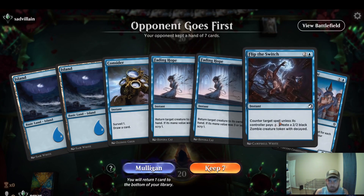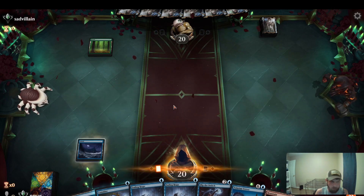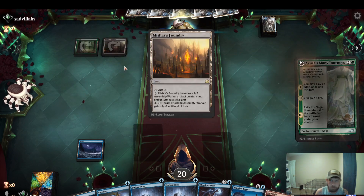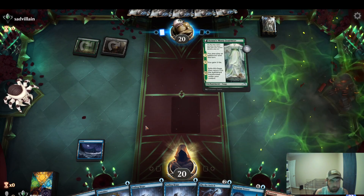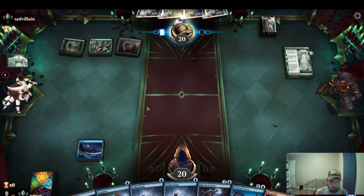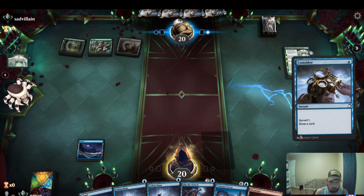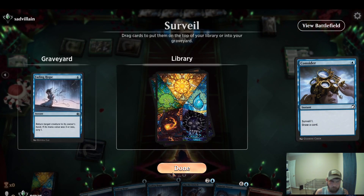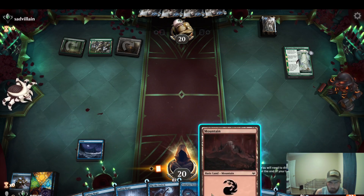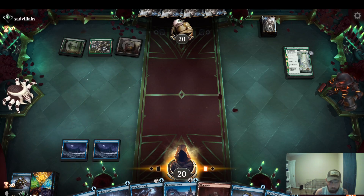No red mana but we have no red cards so let's keep it. We're gonna play this — there's an enchantment, I really hope not. Alright, Foundry, okay so maybe ramp. There's a Fading Hope in the graveyard. Let's play an island, I'll save the mountain.